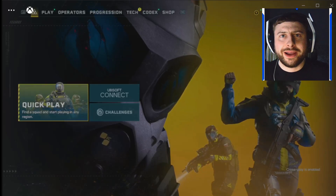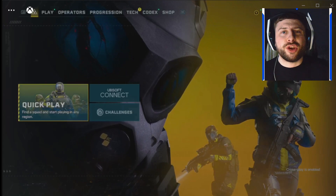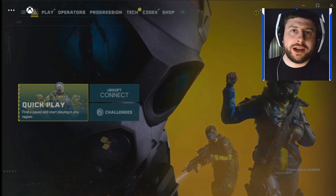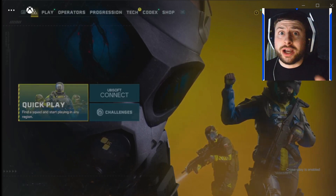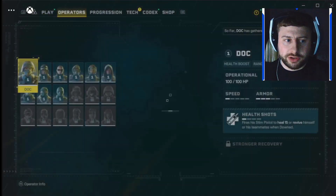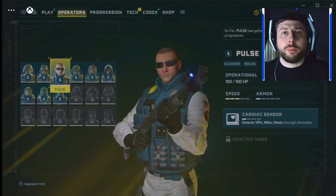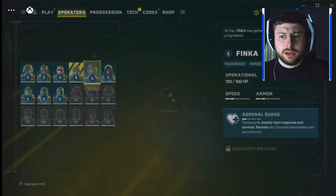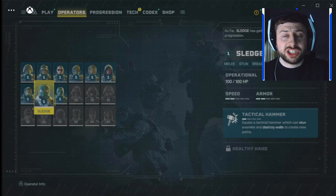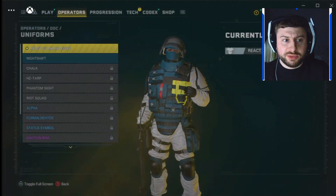Welcome back to another video. We're playing Rainbow Six Extraction again, showcasing all the characters and uniforms currently in the game. This is as of January 20th, so there might be updated ones since you watched this. Currently we've got Doc, Ela, Pulse, Alibi, Finca, Hibana, Vigil, Sledge, and Lion. Let's quickly go into Doc.